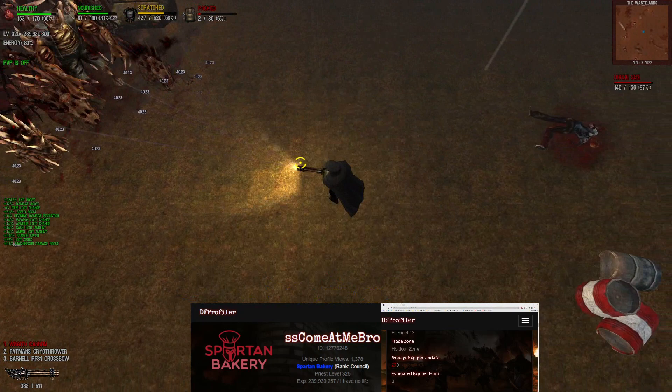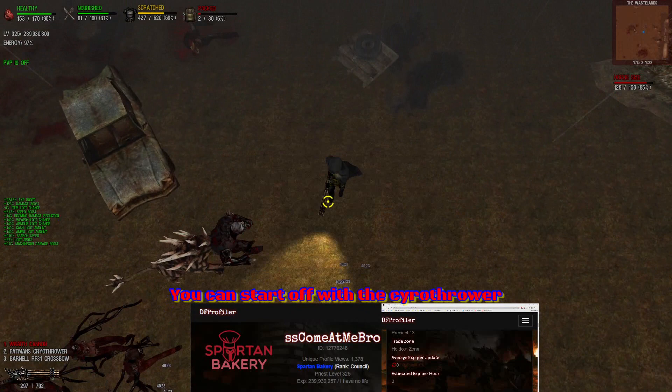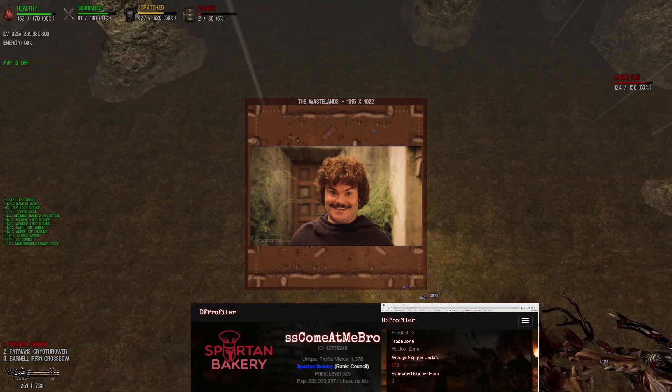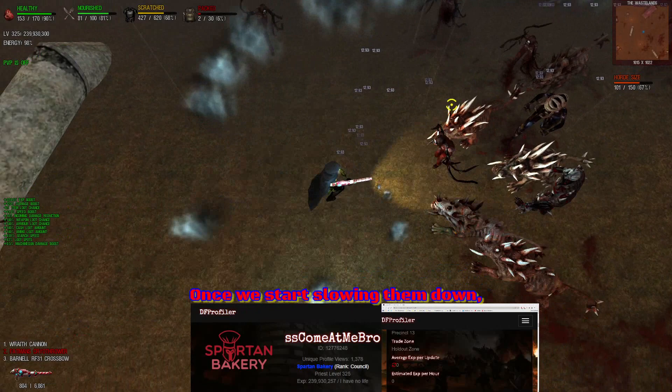We're gonna start off with the wraith cannon — that's what I like to do. If you don't have a wraith cannon, you can start off with the cryo thrower, but it's just easier for me since I have it. We're gonna go to the same place: three down, one left, and we're just gonna take off with the cryo thrower and slow them down.